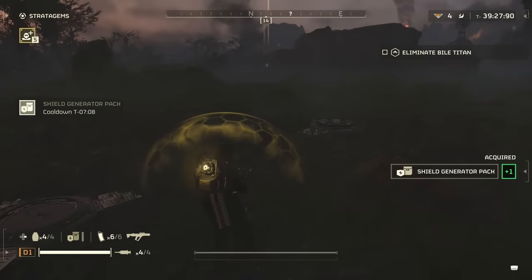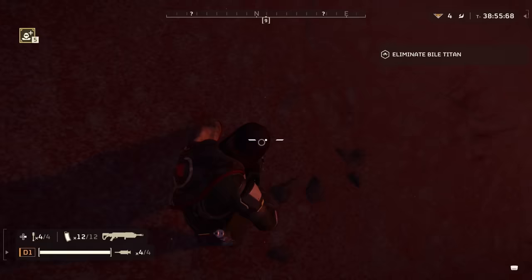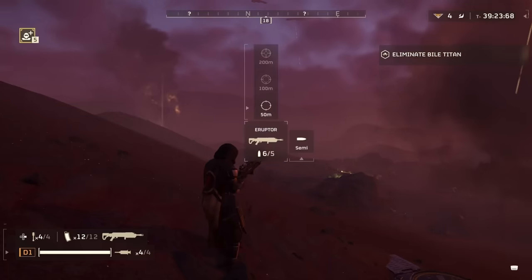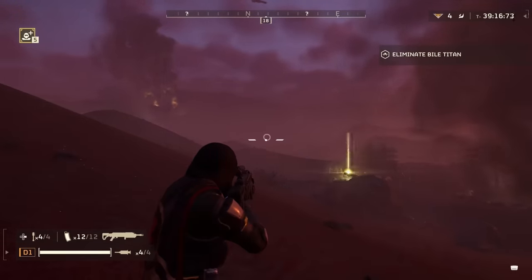One thing to note is that one close shot will not kill you like the Scorcher or the Plasma Punisher — it will instead just leave you at very low health. This gun doesn't have any fire mode modifications, but it does have some scopes that you can use for even longer range play.